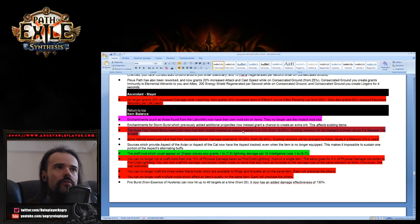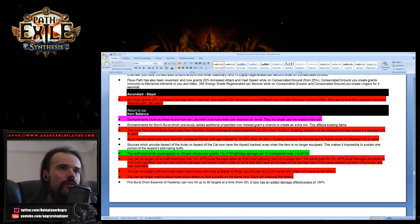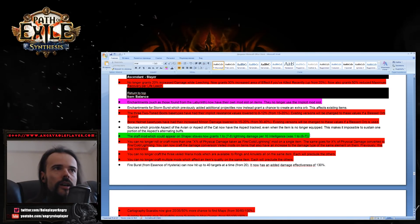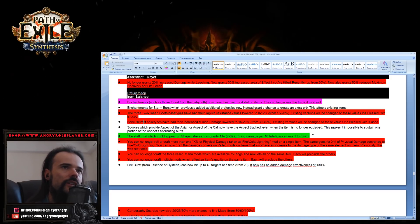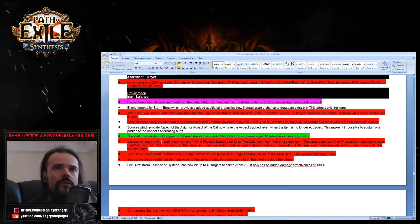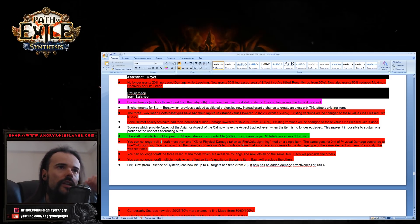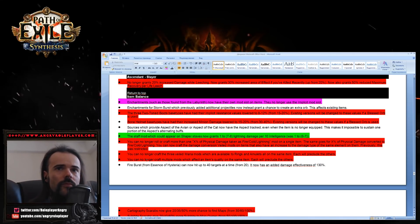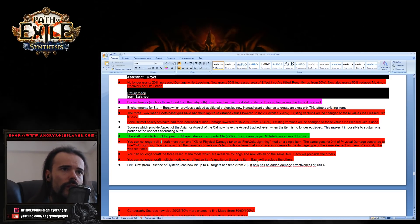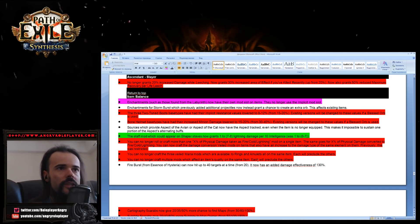You can no longer roll or craft more than one physical damage as fire, cold, or lightning. You can no longer craft multiple mana mods. You can no longer craft multiple mods which affect the same item's quality — so say goodbye to 60 percent quality items; 60-40% quality is now impossible. Cartography Scarabs, Sulphite Scarabs, and Divination Scarabs have all been substantially nerfed.